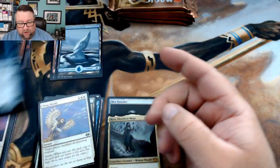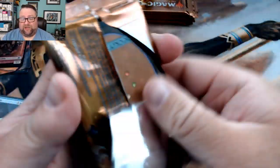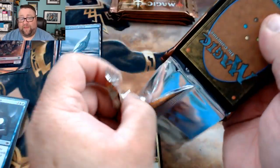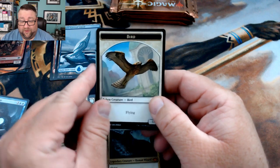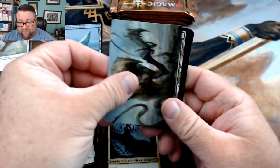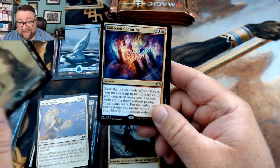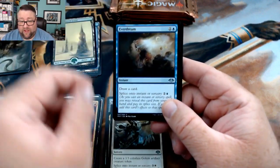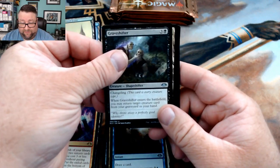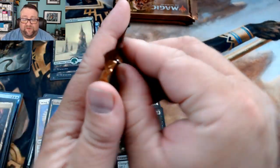Magic Fest Detroit is coming up very soon — I will be there, and I'm hoping to see some of you beautiful people there. It's gonna be fun on a bun. I'm going to be playing limited the entire time, it's gonna be crazy good. We got a bird token, we got a sliver — love me some slivers — we got a snow covered forest, and then we got a Collected Conjuring, Splicer's Skill, Everdream, and Graveshifter.